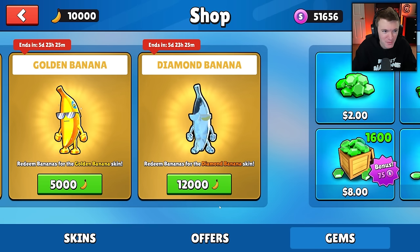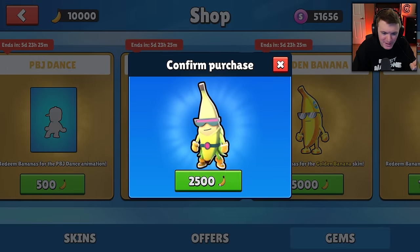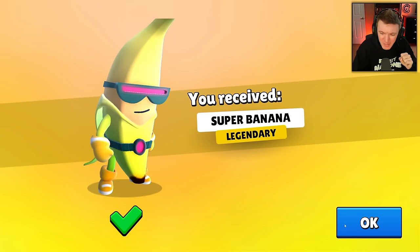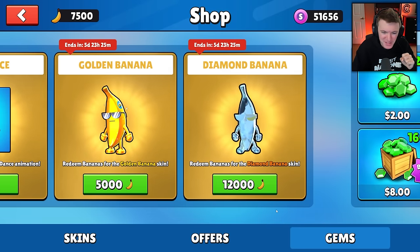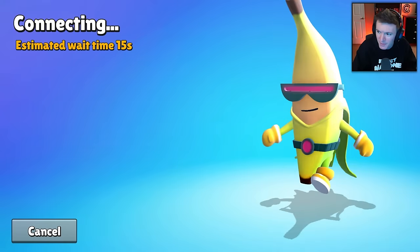I really wanted to get the diamond banana today, so I did get 10,000 gems before this video. Our goal today is to win some games and then get the diamond banana. Right now, we're going to get the super banana. 2,500 — we got it! So we have 7,500 left. Let's try and get to 12,000 and go straight into a Banana Bonanza.